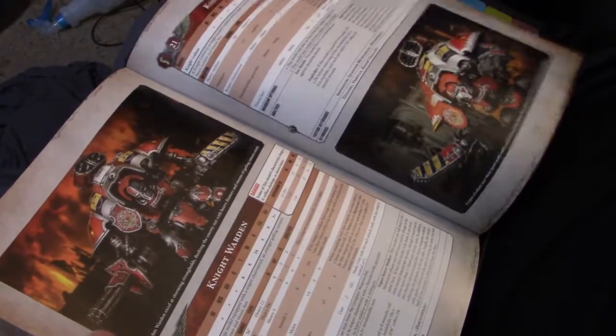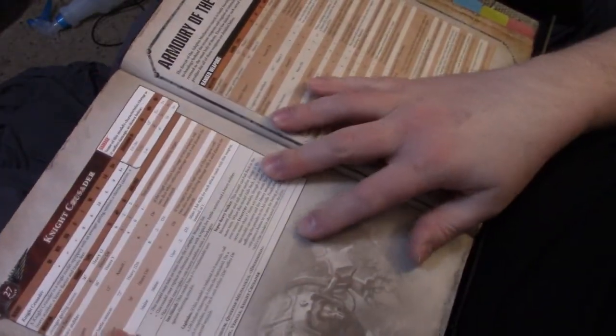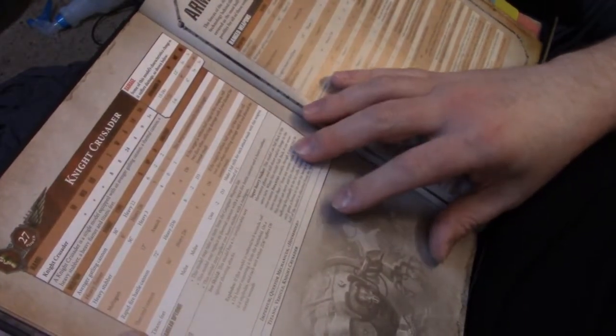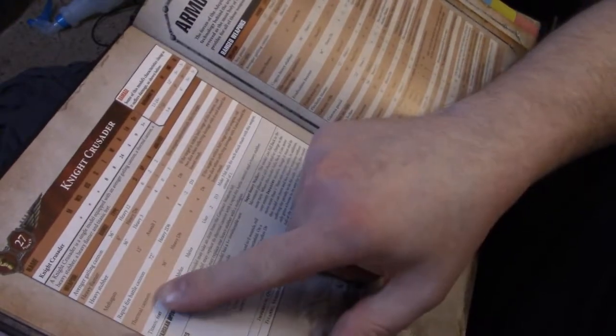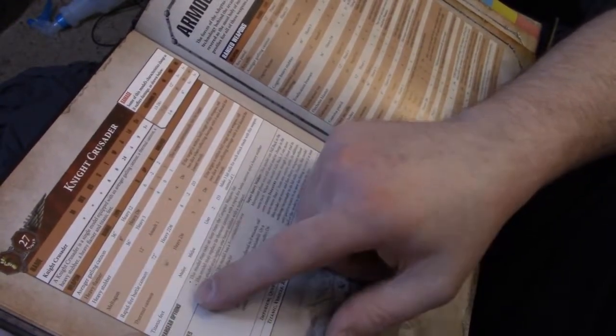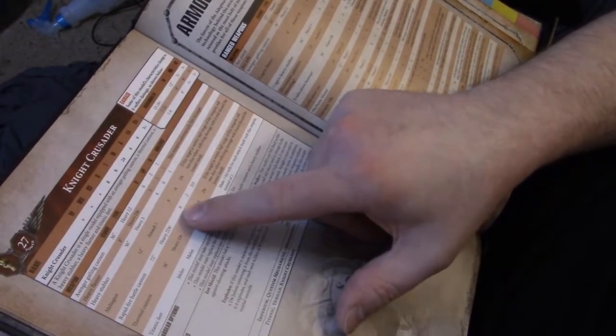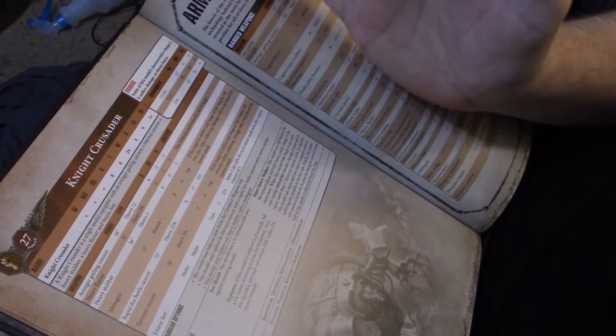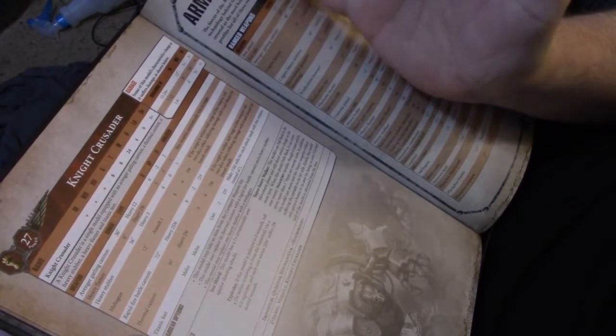The Crusader is in the Admech book. He has the Endless Fury Gatling Cannon and the Rapid Fire Battle Cannon — 72 inches, Heavy 2D6, Strength 8, negative 2 AP, D3 damage. He also has the Heavy Stubber — Heavy 3, 36 inches, Strength 4, no AP, 1 damage.